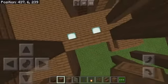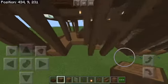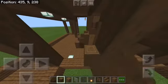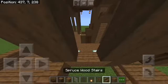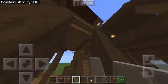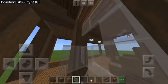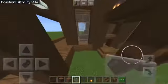Go to the very top and make it all the way across — I believe about four wide. Then go all the way up with the spruce, and over here as well. Take your spruce wood stairs, put them upside down, and fill this in with light stained glass. That's how the style of these windows is going to work.